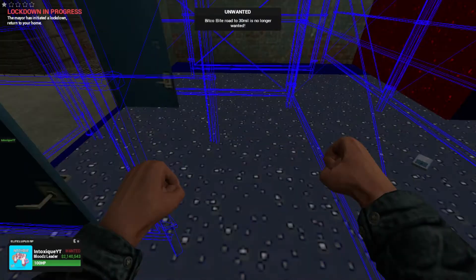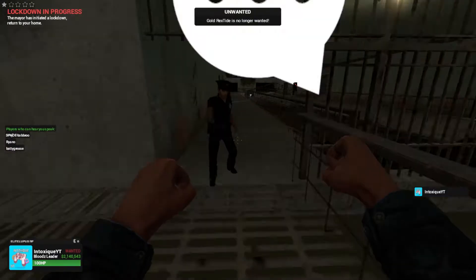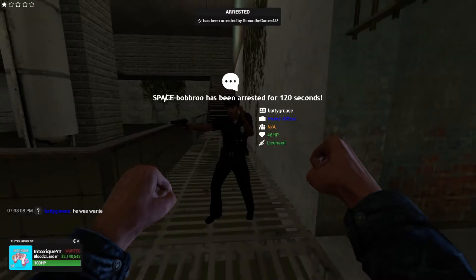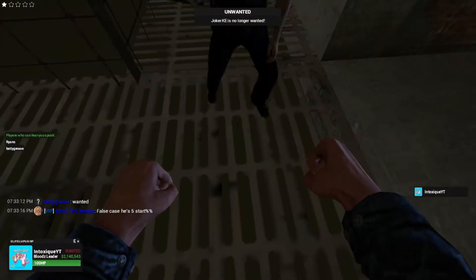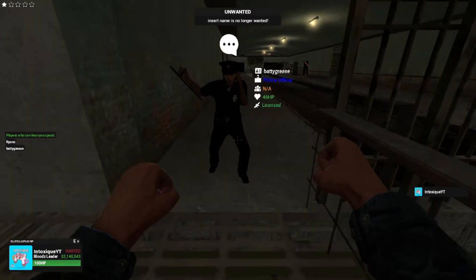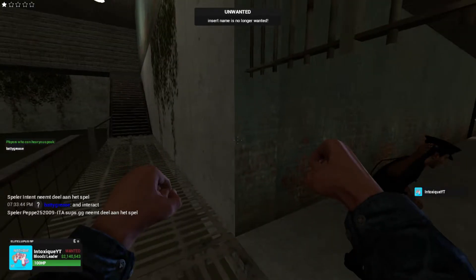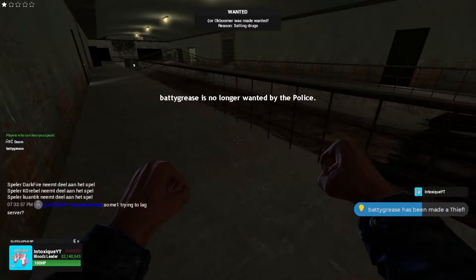Now let's have some fun. Hello, Mr. Officer, what are you doing in the sewers? He was wanted. I only asked what you were doing in the sewers. Hey, you can't arrest me with one star, you know that. You need two stars or more to arrest someone. I've been a police officer a few times now but I don't know how to arrest someone either. Have a nice day.